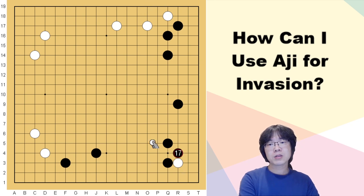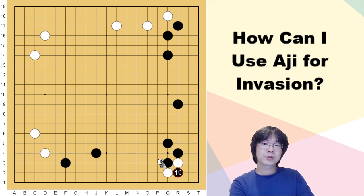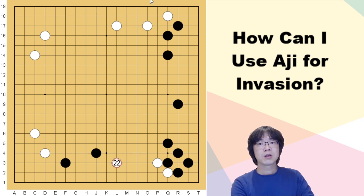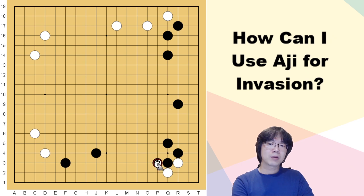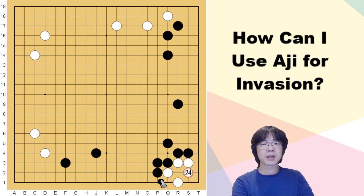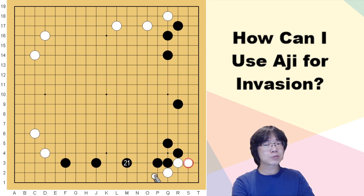White can also try to hane — this is also available. If black captures, white can atari and it's going to be similar. If black just stretches here, this means like wanting to save the corner life, and white is saved. But black's outside is going to be very good. So now the main part is the lower side.